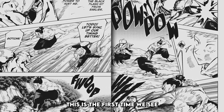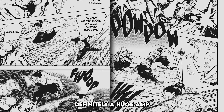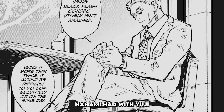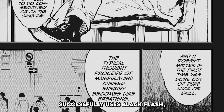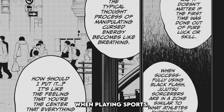Keep in mind, this is the first time we see Black Flash, and just off first showings we see that it's definitely a huge amp for the sorcerer. In Chapter 50, we learn that the record holder for most Black Flashes is Nanami. We then see a conversation Nanami had with Yuji, where Nanami says that it doesn't matter if it was by luck or by skill — when a sorcerer successfully uses Black Flash, they enter an in-the-zone state, similar to what athletes experience when playing sports.